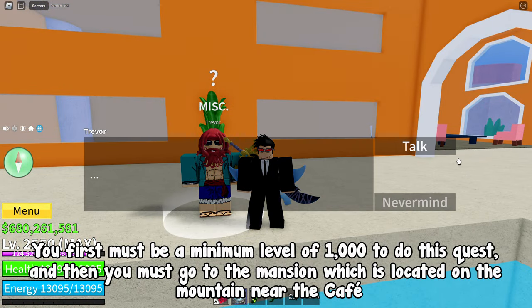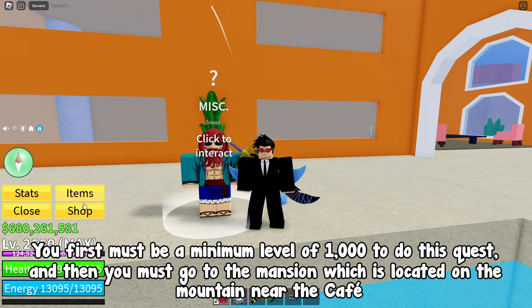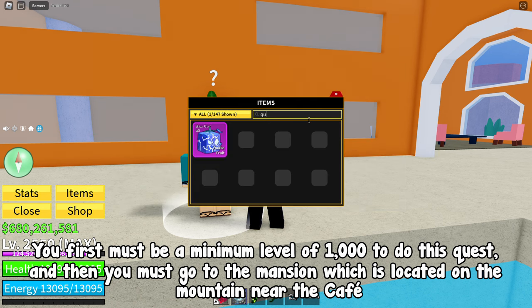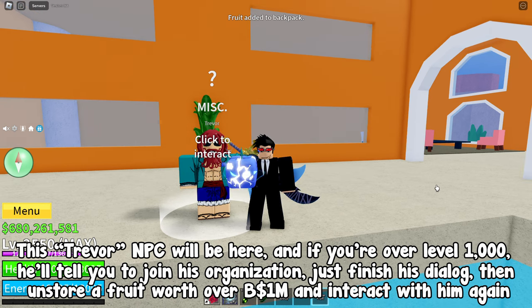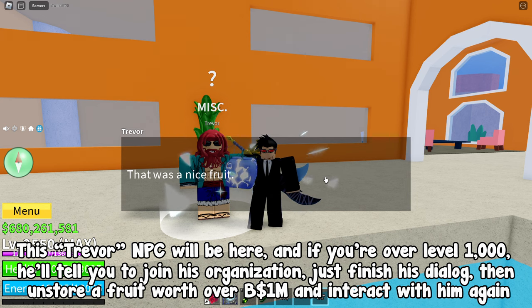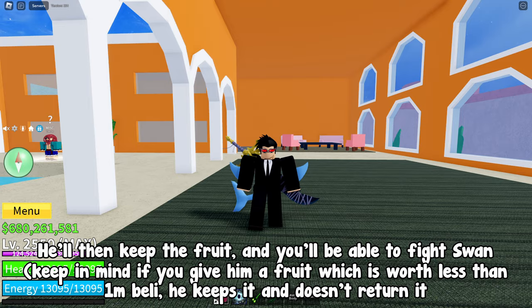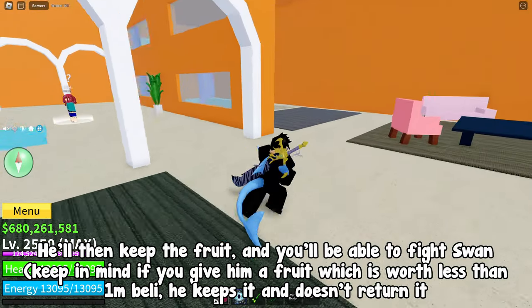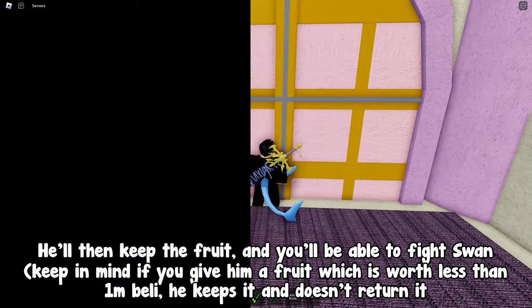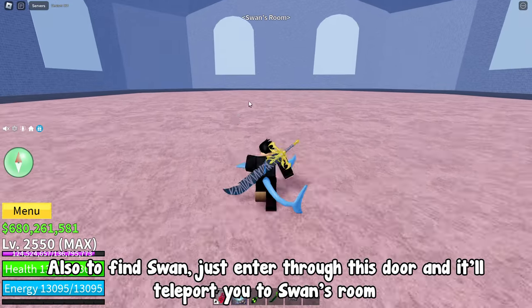You first must be a minimum level of 1000 to do this quest, and then you must go to the mansion located on the mountain near the cafe. This Trevor NPC will be here, and if you're over level 1000, he'll tell you to join his organization. Just finish his dialogue, then unstore a fruit worth over 1 million peli and interact with him again. He'll then keep the fruit and you'll be able to fight Swan. Keep in mind if you give him a fruit worth less than 1 million peli, he keeps it and doesn't return it. To find Swan, just enter through this store and it'll teleport you to Swan's room.